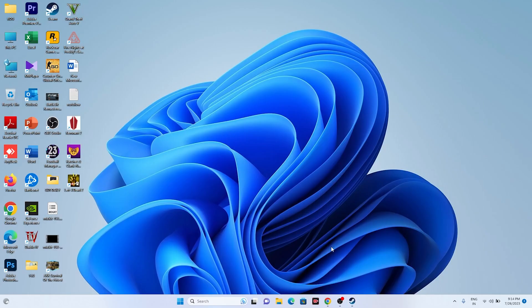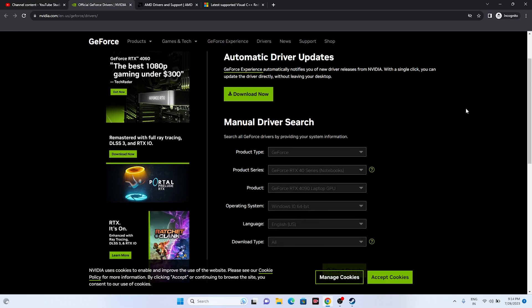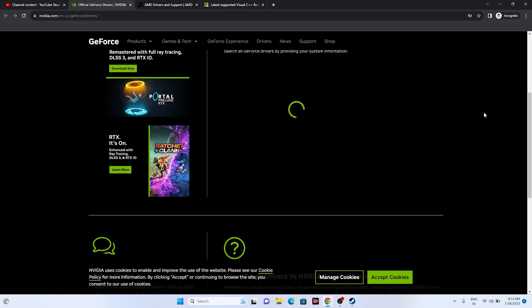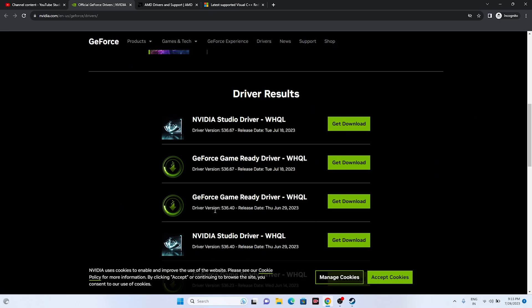Next, update your graphics card drivers. Links will be provided in the description for both Nvidia and AMD. For Nvidia users, go to the Nvidia driver page, select your product type, product series, product, and operating system (e.g., Windows 11), then click Start Search. Download the latest driver — for example, version 536.67 — install it, and restart, which is mandatory.